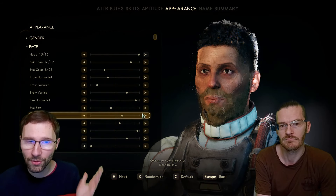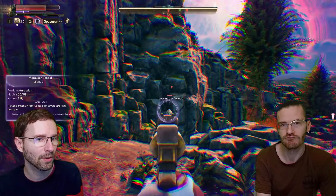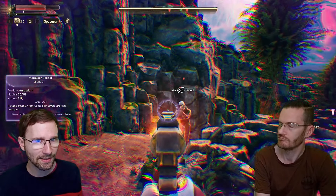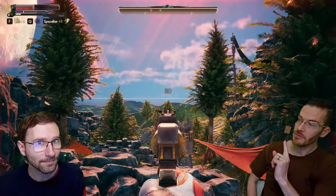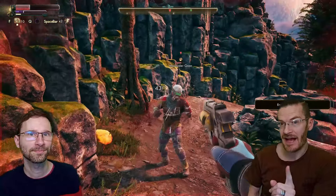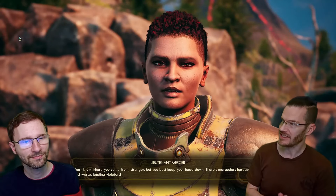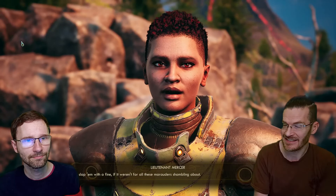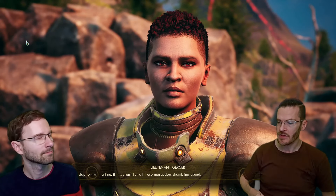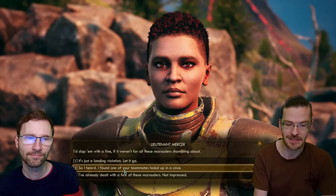You start the game by building a character in quite a bit of detail, including perks, abilities, all the stats, and all the visuals. Then you enter a mostly open world where you explore two planets, get into trouble, and shoot your way out — but you don't always have to. This game emphasizes choice. It's not trying to be a first-person shooter; the strength is in the choices, with lots and lots of dialogue options.